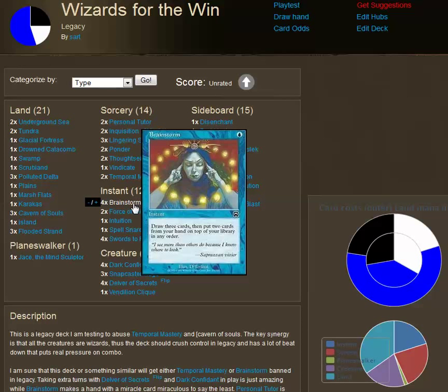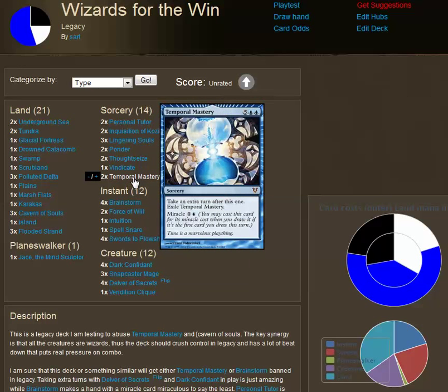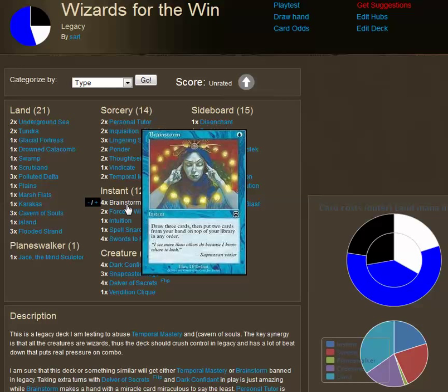A big drawback with Temporal Mastery is the seven casting cost, so if you get this in your opening hand, you have to mulligan. In Legacy, this is not a problem because Brainstorm allows you to put cards from your hand back on top of your deck. This is golden — it means you no longer have to mulligan with this card, and you can set up your draws so that you're able to use it when it is most useful to you.